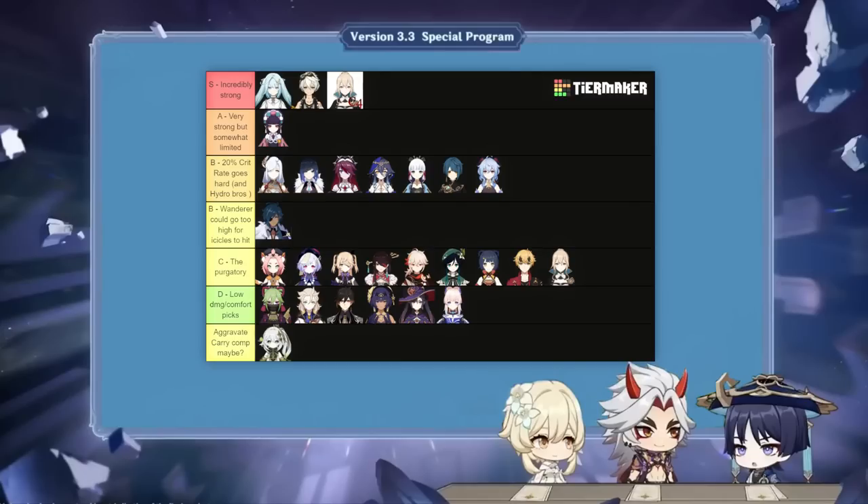Starting from there, there are plenty of teams that rank high for Wanderer, with Yun Jin being an incredible option if you have high investment on Wanderer — such as his signature weapon — since loading the team with buffs results in better single target damage than all other teams. The smaller the investment, the more other options with sub DPS gain value, all the way down to Viridescent Veneerer driver compositions. Teams with Cryo units rank highly because of how strong the Pyro and Cryo buff combination is, while teams with Hydro units hang in there due to strong units like Yelan and Xingqiu. Without Faruzan C6, hypercarry setups fall behind and become much closer to Viridescent Veneerer compositions.